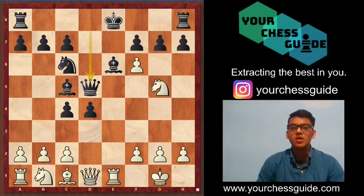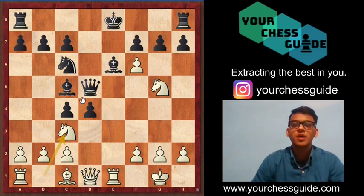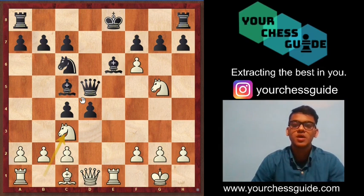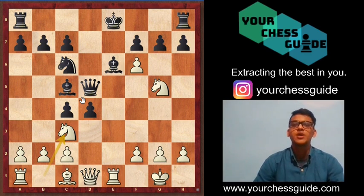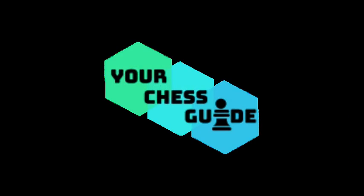The final move to consider is queen to d5. After queen d5, white plays knight to c3, attacking the queen and forcing black to retreat. These were the variations of the Max Lance Attack — hope you found it useful. If you did, please like the video, share it, and subscribe to Chess Guide.